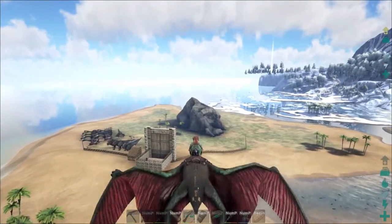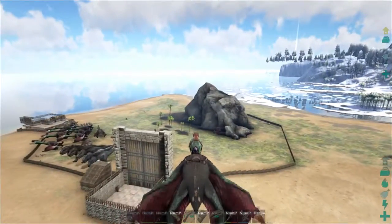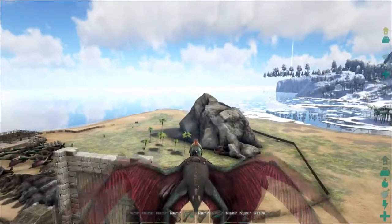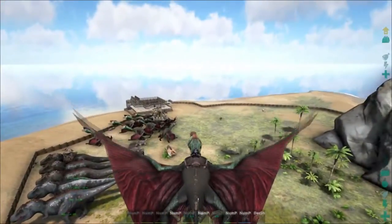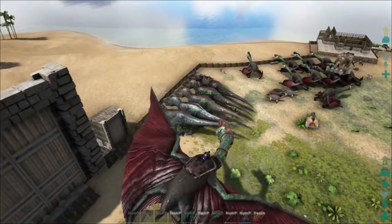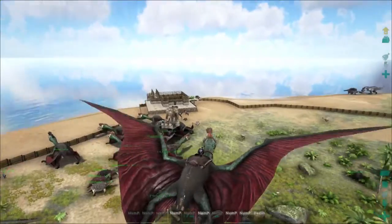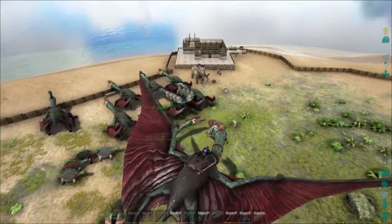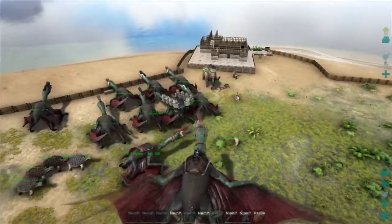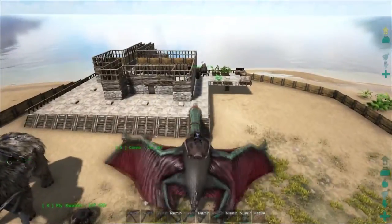Alright guys, we are almost there. Zog's base is coming up. Yep, I see some of the structures now. Wow, look at how many Quetzals there are. It's a Quetzal — it's a T-Rex army! What is he making here? It's like he's planning an invasion actually. Oh my goodness, this is awesome.